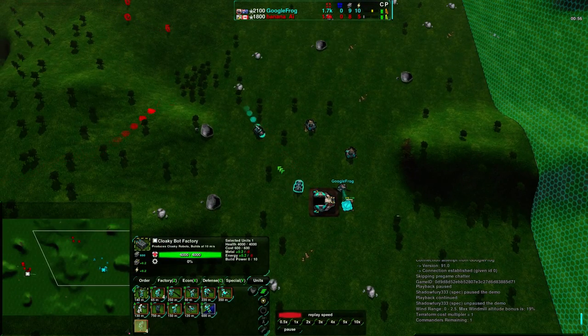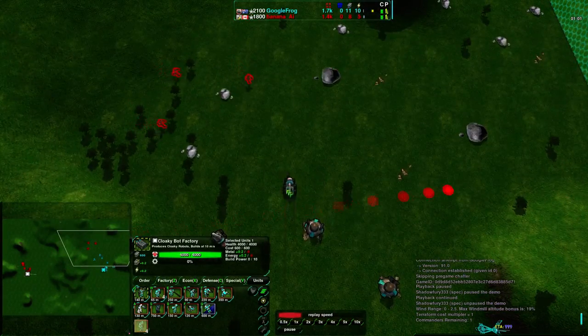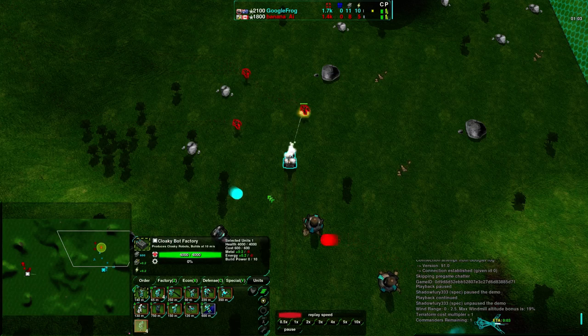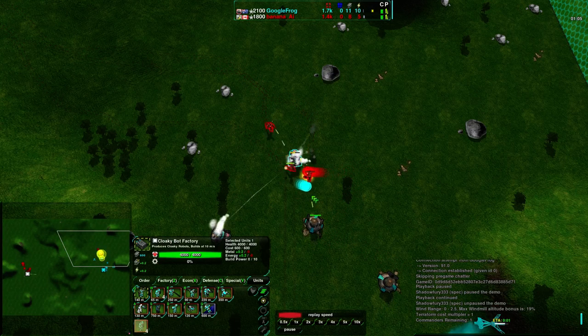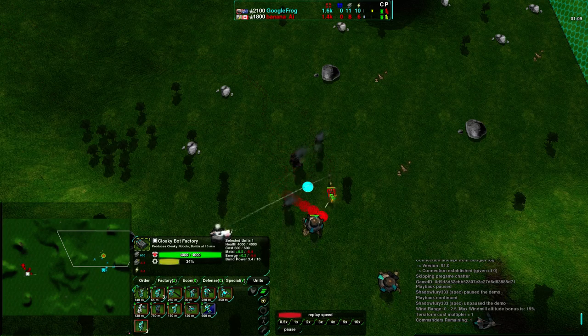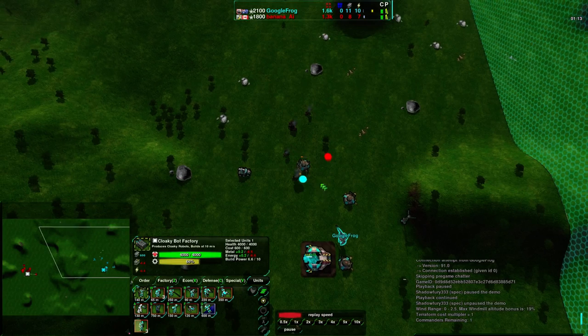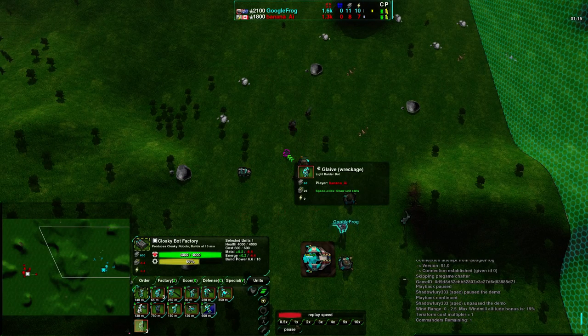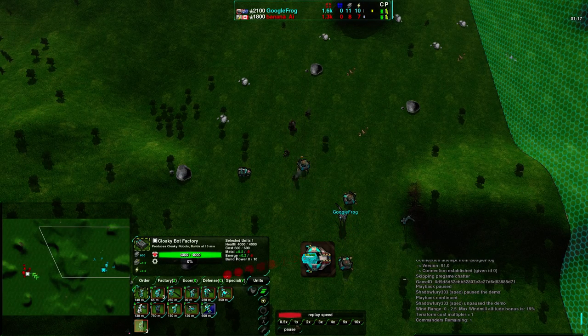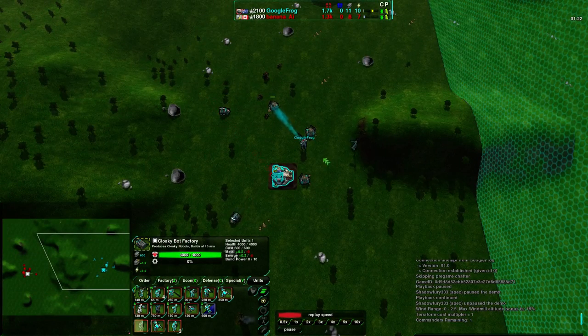Both players are going for fairly standard 1v1 builds. Google Frog is going for a fairly standard opener for light vehicles, using slashers as defenders. A three-glaive opening for cloaky bots is pretty much as vanilla as it comes, but Banana Eye is doing a pretty decent job with his harassment. Getting rid of one of the slashers, but overall not the best trade for cost. He would have loved to have gotten at least one metal extractor, probably all three. Unfortunately for him, he only managed to kill one slasher.